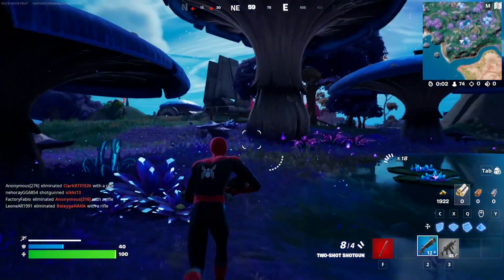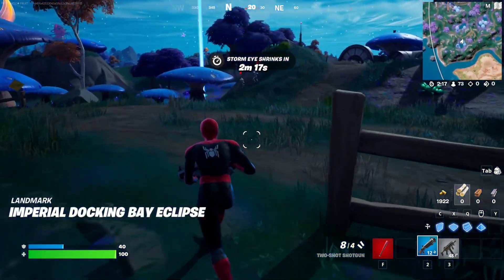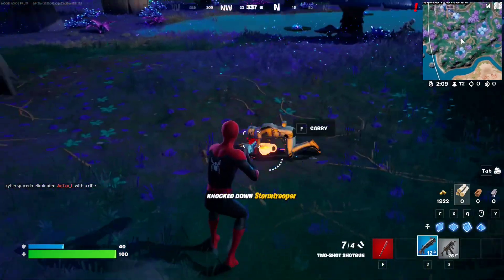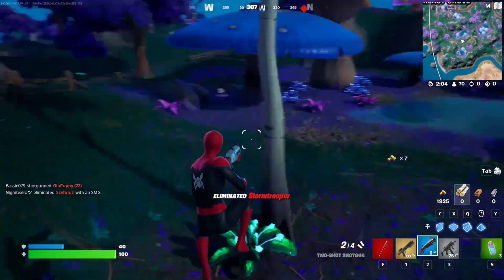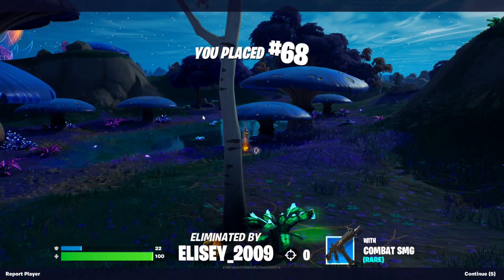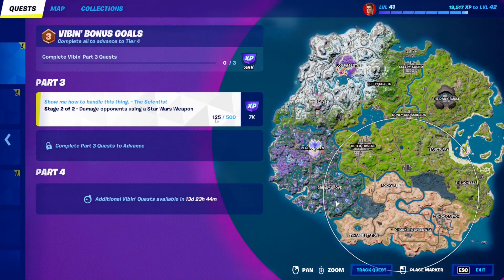Now we should be able to grab one of the rifles from the Stormtroopers. There we go — that's the rifle right there, and we're just going to deal damage. Nice, that's the damage. Somebody shot me but whatever. As you can see, it says I hit 125 out of 500. You just need to hit 500 damage with that weapon and that should complete the quest. Let's go!